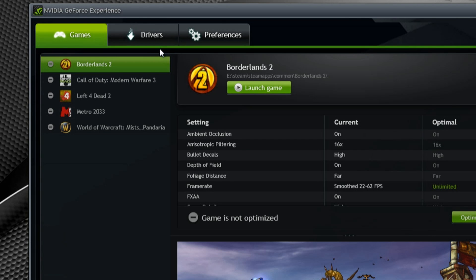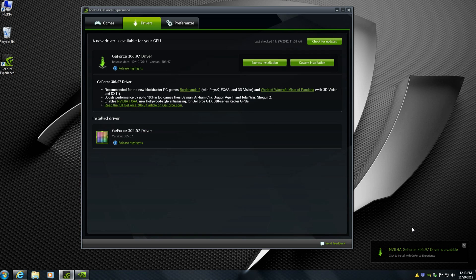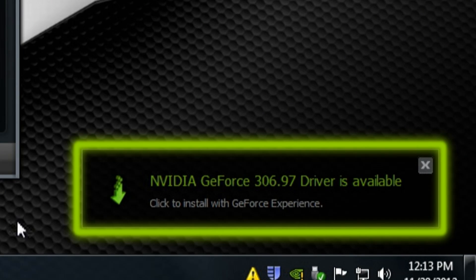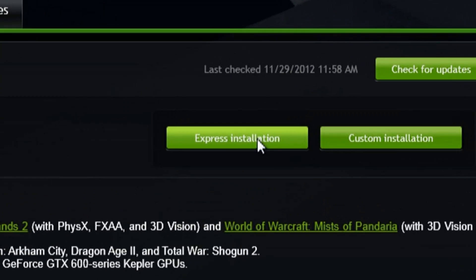The second thing you'll see is the driver tab. If you click on it, you'll see what's installed and what's available — you'll notice 305.57 is installed and 306.97 is available. GeForce Experience also provides a balloon notification letting you know as soon as drivers are available from NVIDIA, and you just need to click Express Installation to get your PC up to date.